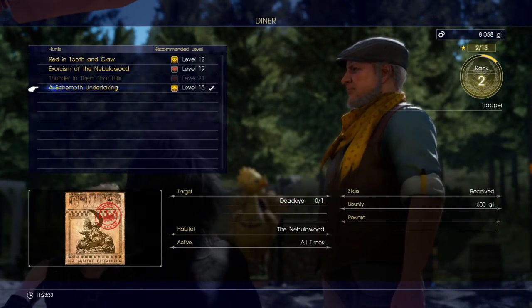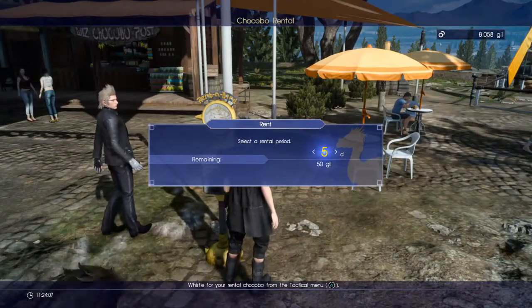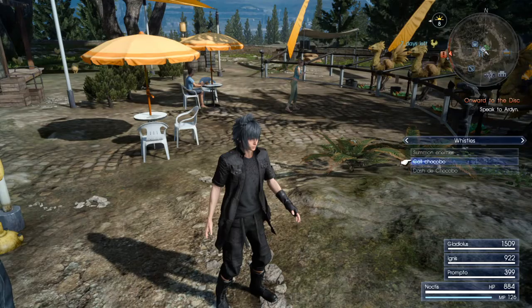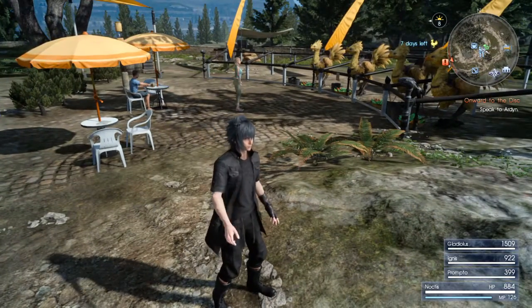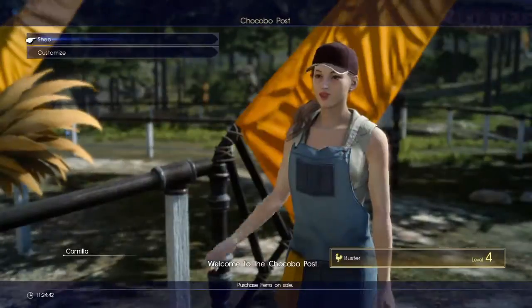Turn in the hunt. Doing so will get you the ability to use any chocobo rent station. Open your menu using R2 and the d-pad left or right, and use your chocobo whistle — and there you go, you've got a chocobo!